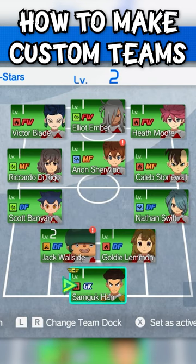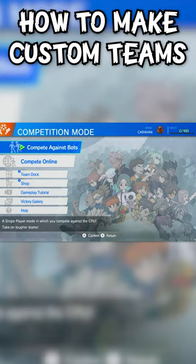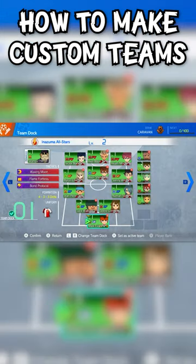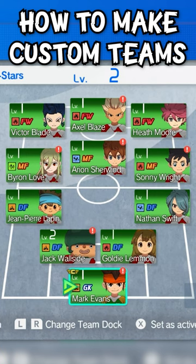Here's how to make custom teams in the Inazuma 11 Victory Road of Heroes beta. First, hop onto Competition Mode and go down to Team Dock. Then, go to Move Players in Team Dock, and you will see the Inazuma All-Stars lineup.